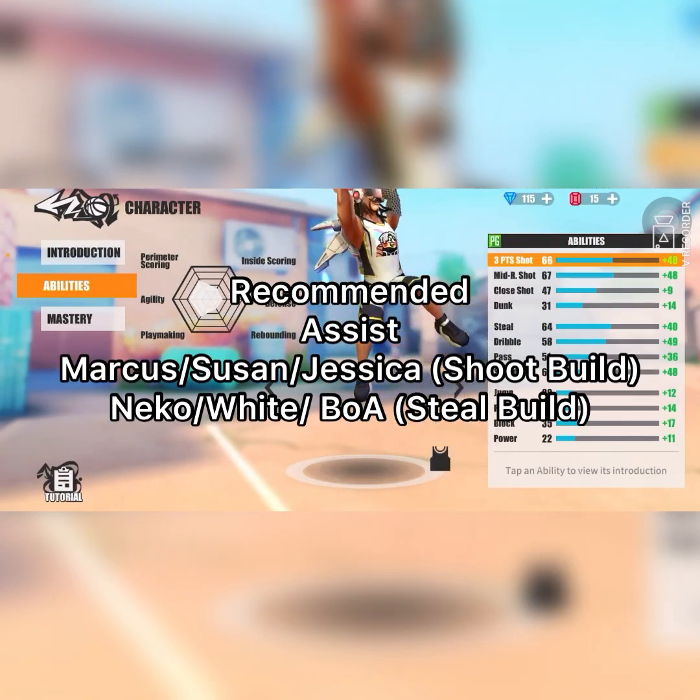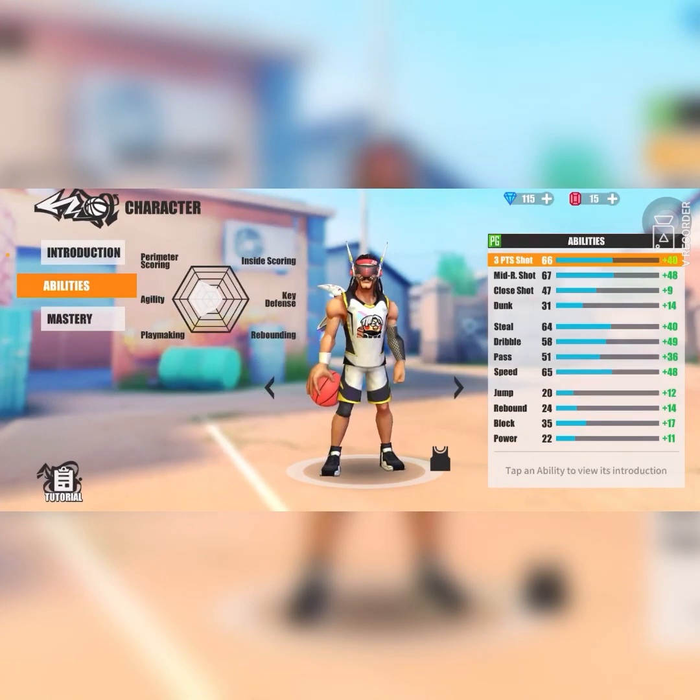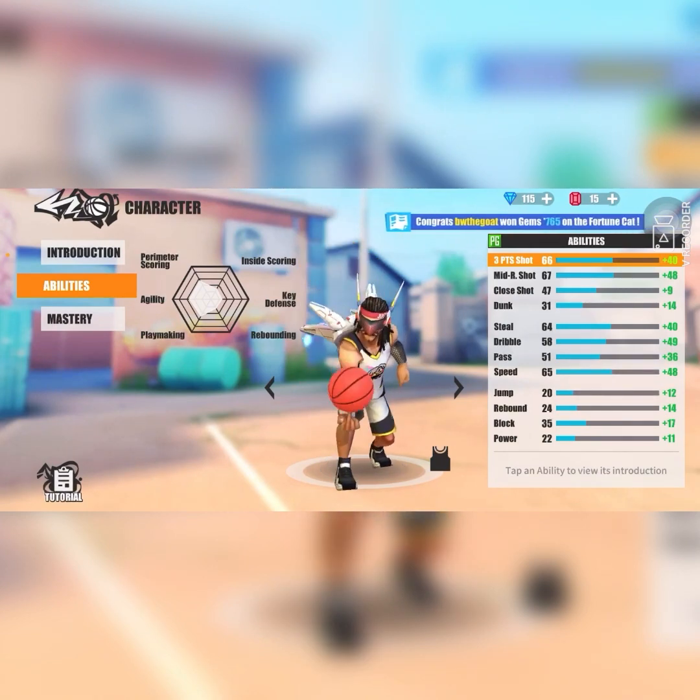Mid-range shot is 67 at base. That is a ridiculously high amount of mid-range shot to pair with that 66 three-point shot. 67 mid-range is definitely going to come in handy. You want to make sure if you're wide open inside the mid-range area, you go ahead and take those shots, especially after a faint dribble, which we will also talk about when we get to the abilities.